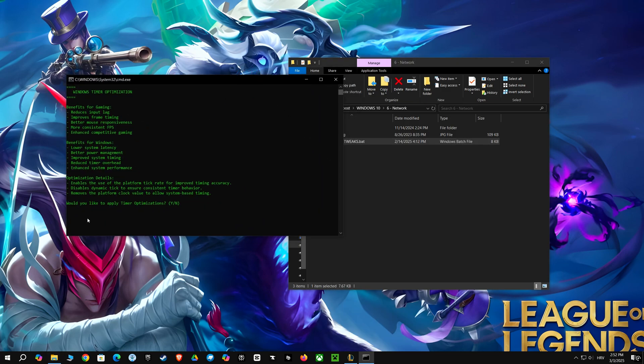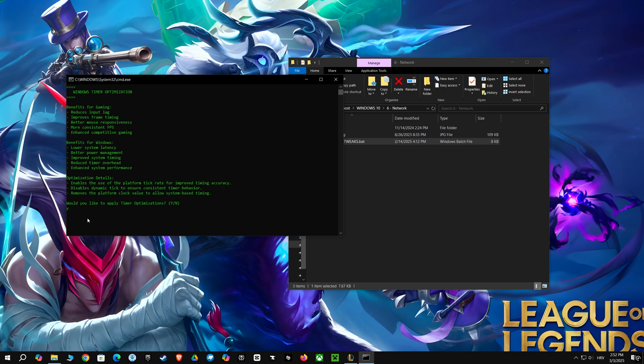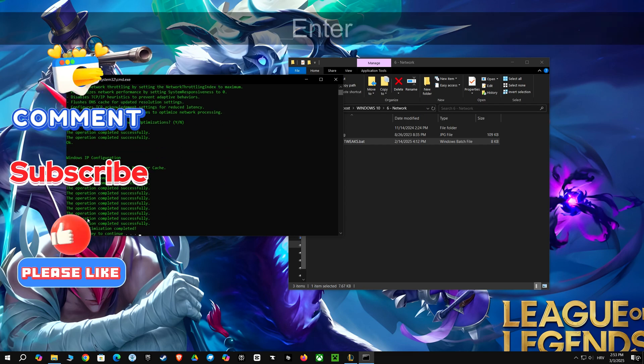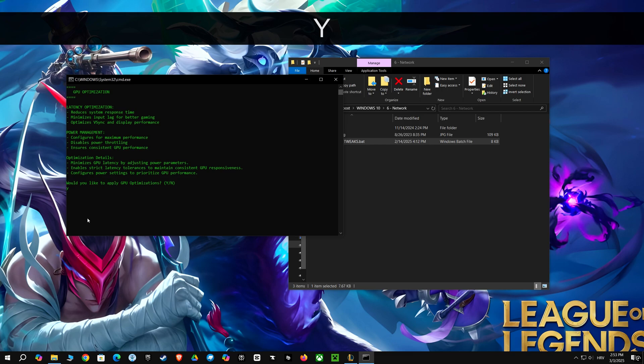This script is like a secret weapon for gamers and Windows users. First, it tweaks the system timer to reduce lag and improve responsiveness. Then, it optimizes your network settings, which means faster connections and less lag. Next, it cranks up your GPU performance by reducing latency and enabling maximum power. Finally, it makes sure games have priority on your CPU. All of this is great for smoother gaming and a faster Windows experience.